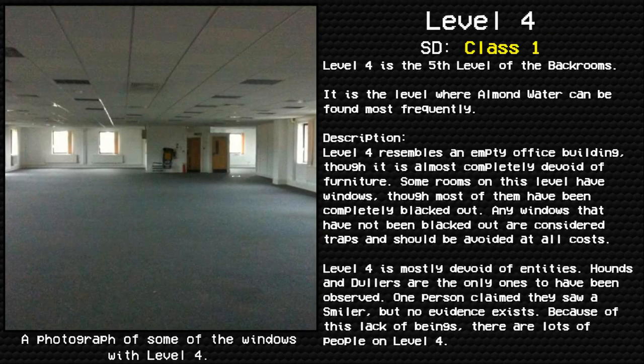Level 4 — Abandoned Office. Survival difficulty: Class 1, Safe and Secure, minimal entity count. Level 4 is the fifth level of the Backrooms. It is the level where almond water can be found most frequently.